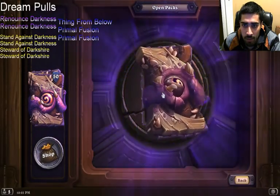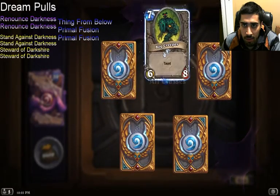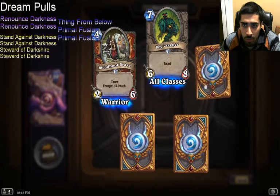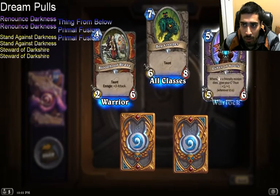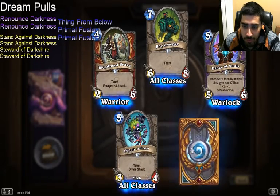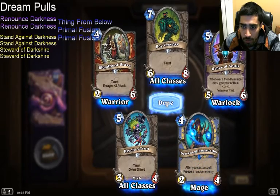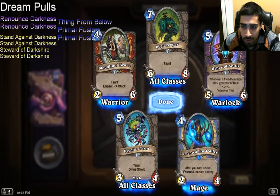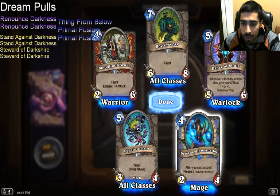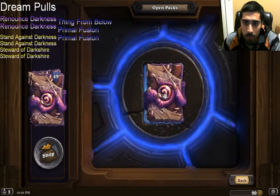Pack 3: Blood of the Brave is cool. Bog Creeper, Usher of Souls, second Psychotron — I've got 2 now — and a Demented Frostcaller. This guy looks okay; I don't like him as much as Flamewaker though. Same stats, 1 less mana. The effect may or may not be more relevant.